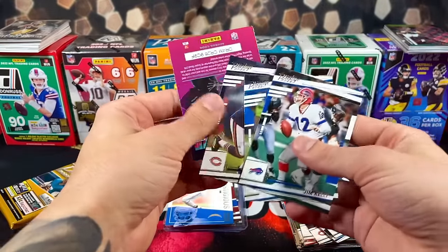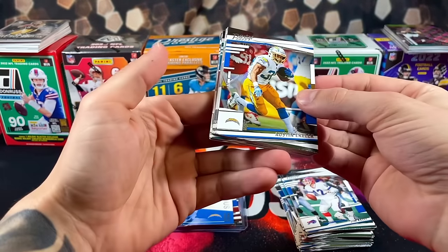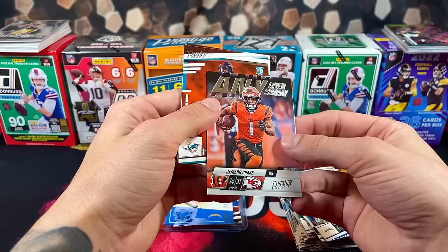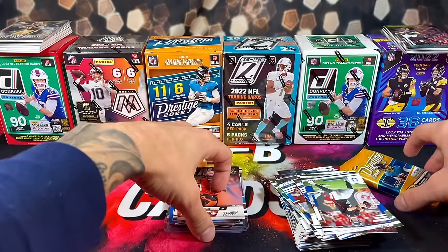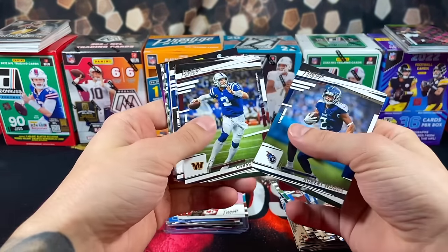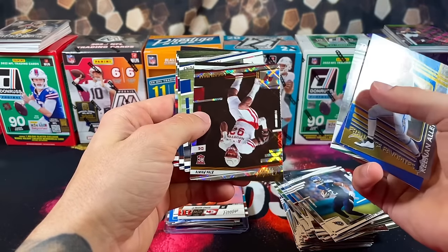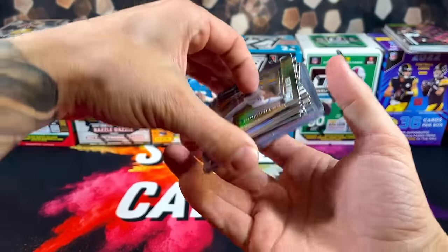A couple more packs to go. I have noticed all the corners on these cards are wrecked in every pack, but it's still been fun. Got Jamar, Easy E, James Cook, Matt Ryan, and some more base vets. Last pack of Prestige — it's going to be hard to beat this box. Got a Keenan Allen, Franchise Favorites (not numbered), Cooper Kupp, Sauce Gardner, a Logan Hall on the Diamonds, and some base vets to end it off. Very, very nice blaster from Prestige.